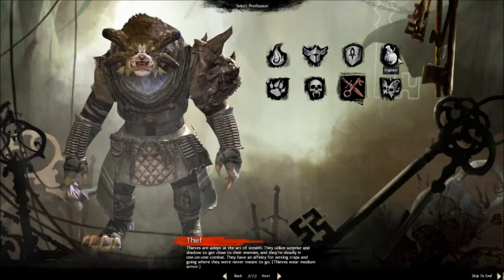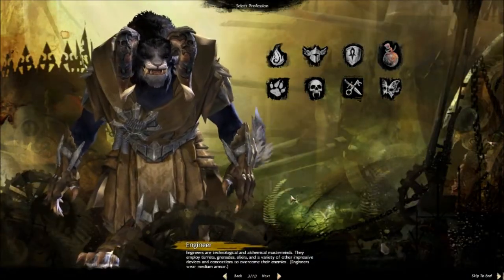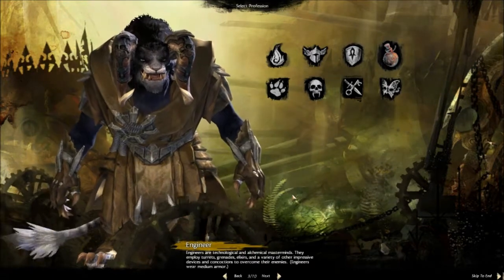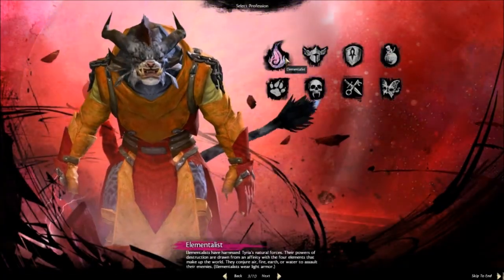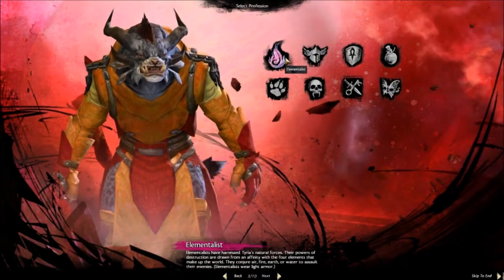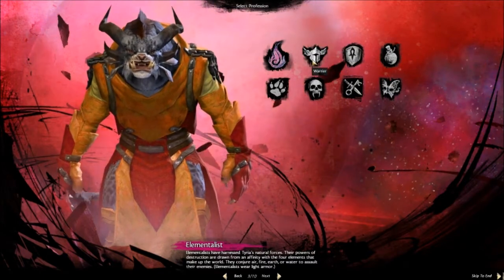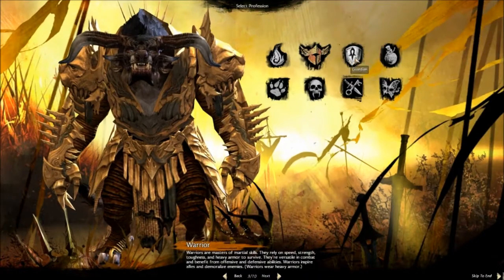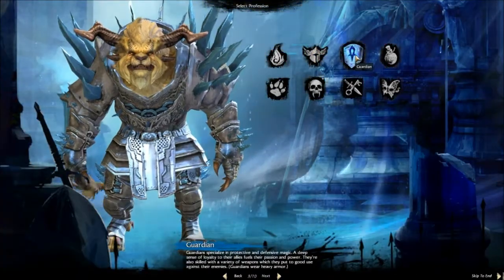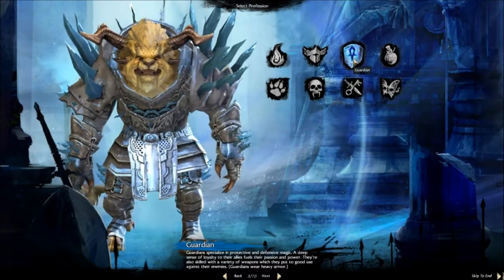Male character. I thought what we'd try out is the Engineer, a new class to Guild Wars, using turrets and so forth. Here's a quick look at the other classes: Elementalist, your classic mage — I have a human Elementalist on the go at the moment, a very interesting class. I don't normally like magic casters but it's worth a go. Your classic Warrior. Guardian, which I just mentioned, is all about fighting but buffing your friends at the same time.